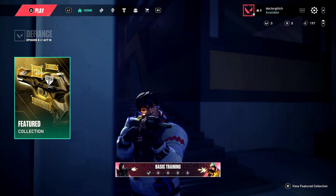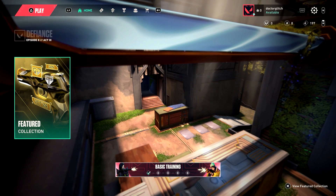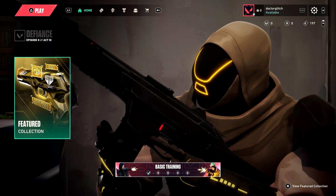You should be able to see all of the items or purchases transferred to your console account. That's pretty much how you link your Valorant PC account with your PlayStation or Xbox. If you have any questions, make sure to leave a comment down below. If this video helped you, make sure to leave a like and subscribe to the channel — thanks a lot for watching, I'll talk to you guys in the next one.